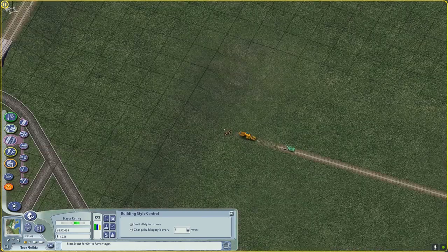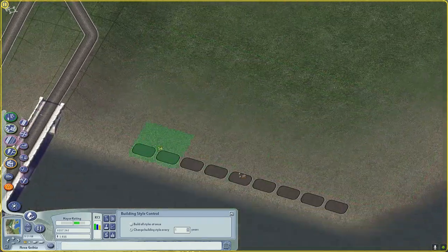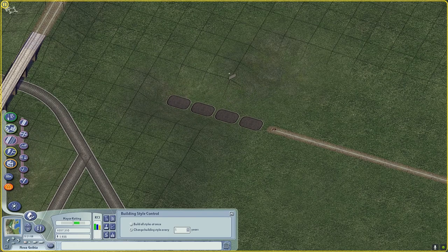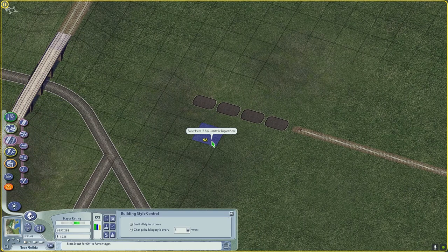Somebody did a lot of work making all those textures for the tram mods. There's the base textures, then an alternative version with grass underneath instead of pavement, and also one where you can go into streets and roads — so that's maybe a couple thousand textures that somebody had to bake. A lot of work went into that; it's a very nice mod.